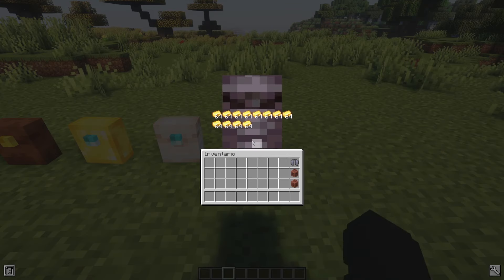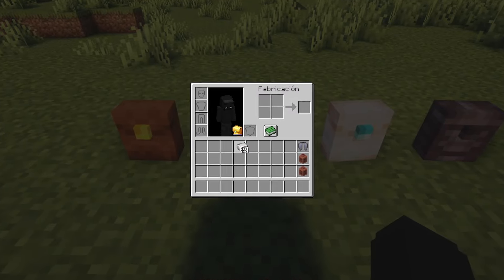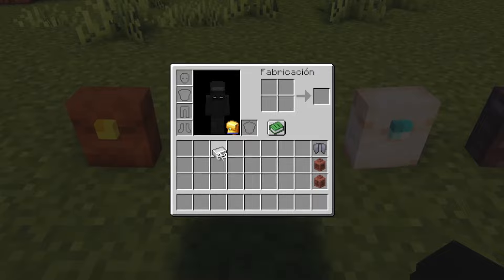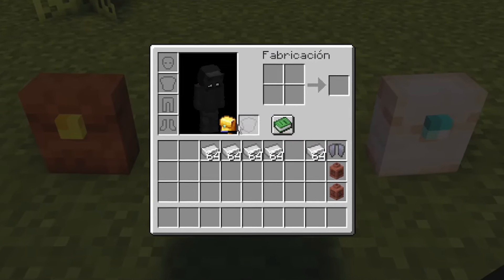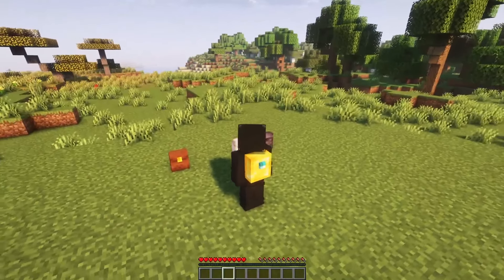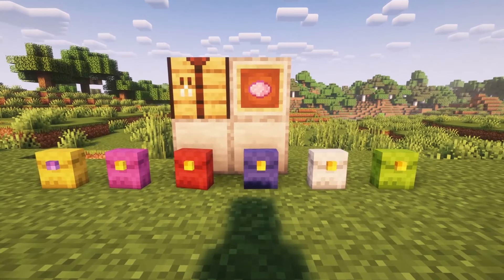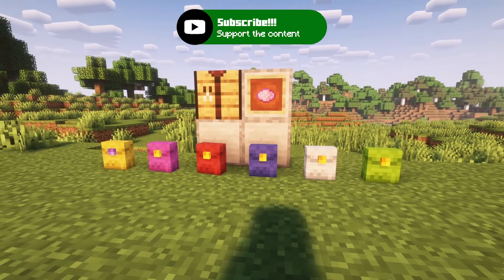Moving up the hierarchy, the iron and gold backpacks boast increased capacities of 576, while those of netherite have 768 items. These backpacks not only serve as functional storage, but also contribute to your visual appeal, fitting snugly on your character's back. The leather variants even allow for customization through dyeing, enabling players to match their backpack with their personal style.